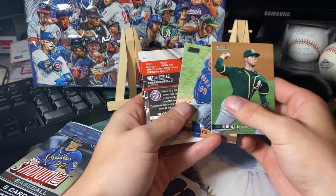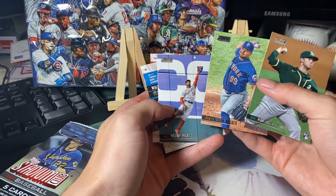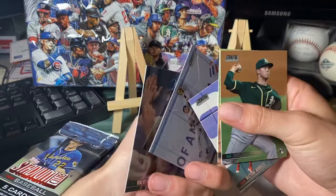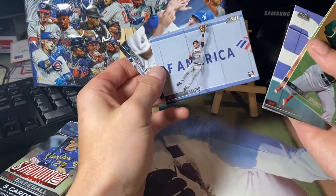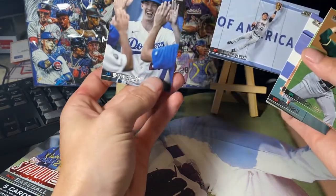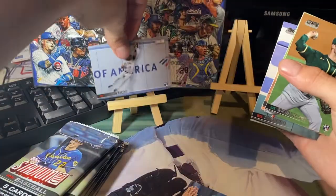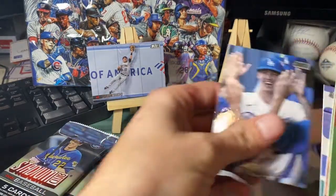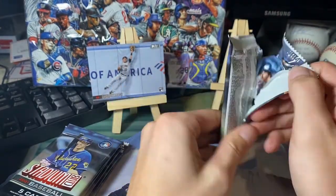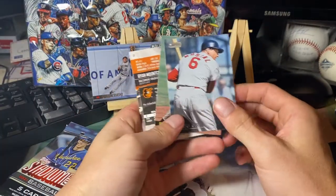Dalton Jefferies, Taiwan Walker — he's having a resurgence in his career, good for him. That looks like an all-black variant. Victor Robles and Dalton Varsho — that is an awesome card right there. You don't see those kinds of pictures in any of the other Topps products. Then Walker Buehler looking like a dork in the dugout with a coach's helmet on. Not one of the big rookies, but Dalton Varsho's still a solid player and it's an awesome picture.